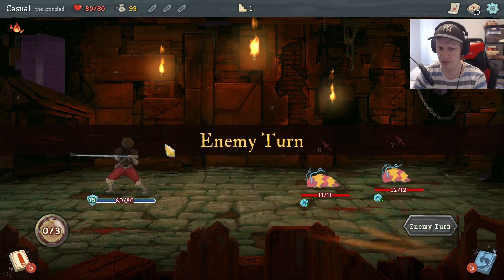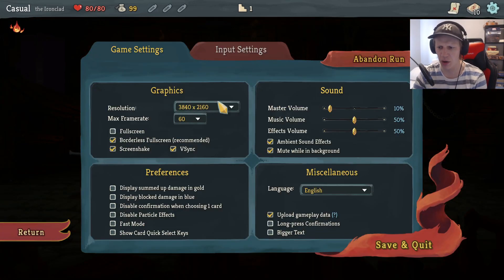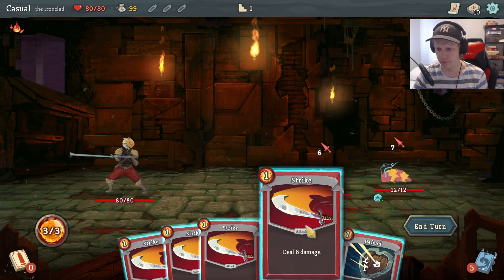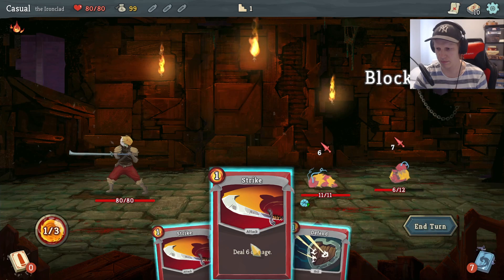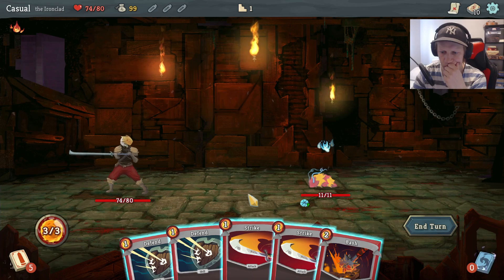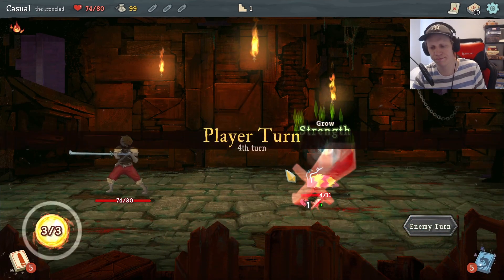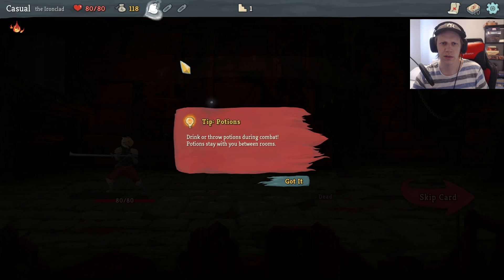They're attacking me for 13, I'll just defend. Let me turn on fast mode so animations go quicker. I could kill this guy — we'll take six damage but I'll heal that, so no problem. Should have done vulnerable first, of course. The only thing this guy has from the beginning is vulnerable on his one regen potion.